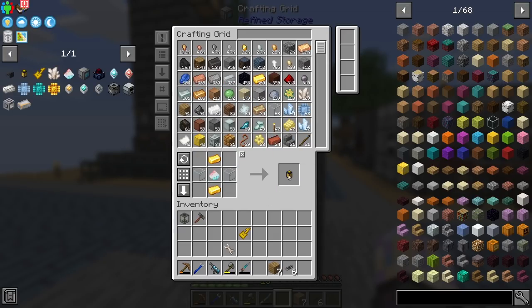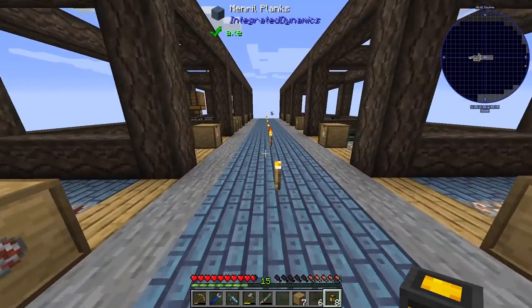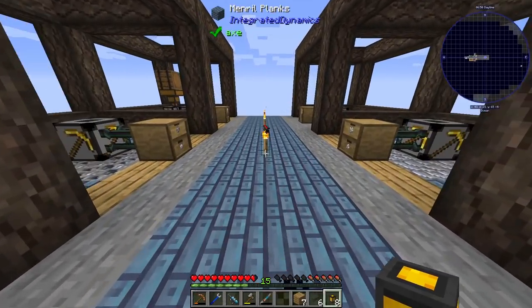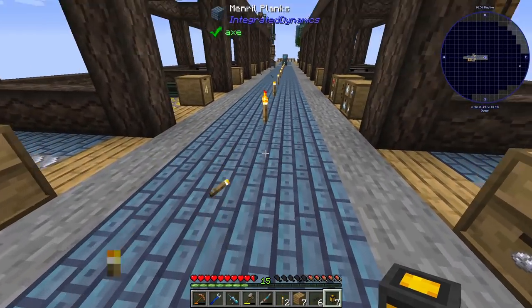We'll be able to start automating where stuff goes. We're going to need a way to pipe things all the way down into the system or into a drawer wall. I might end up using the Integrated Dynamics cables, but I need to see how expensive those are and how far they can move items - some mods have distance limitations, and it's quite a distance to our processing area.